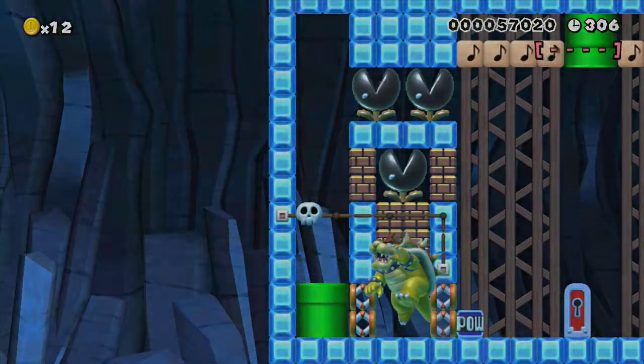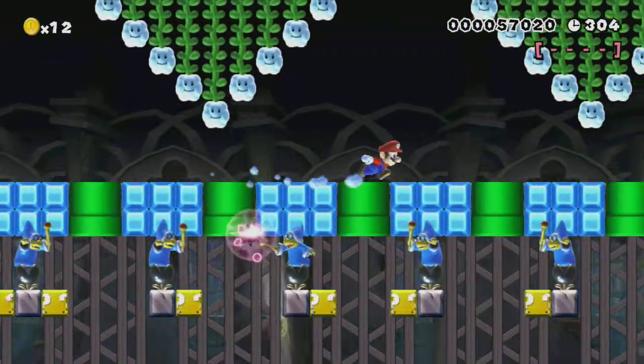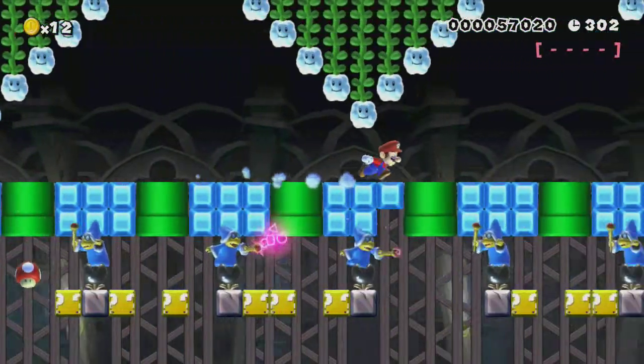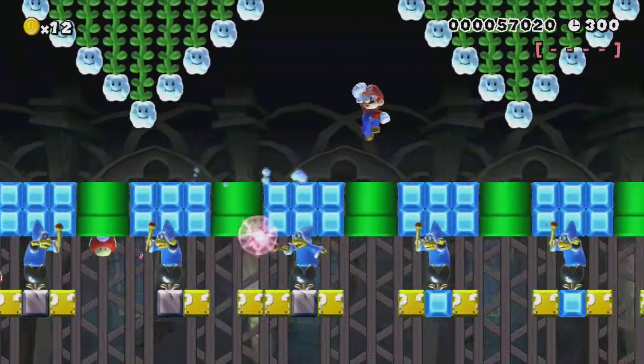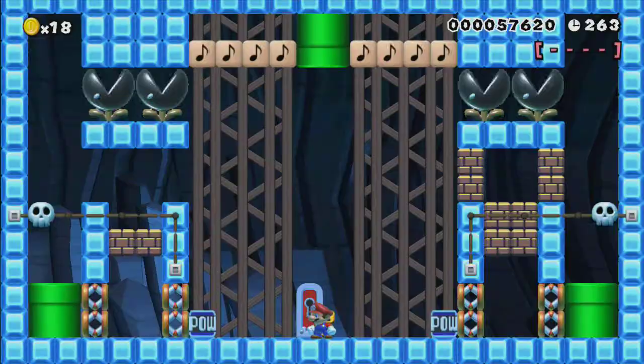So somehow you've got to get the key to the door, and you've got to defeat one of the Bowsers. There's something in this area that will allow you to do that, and it's up to you to find it. I managed to defeat the Bowsers and there's a door here.